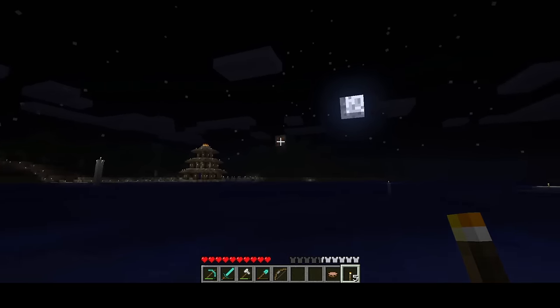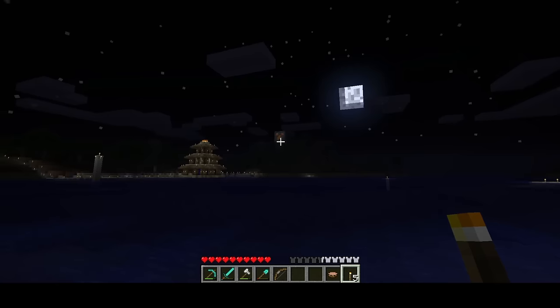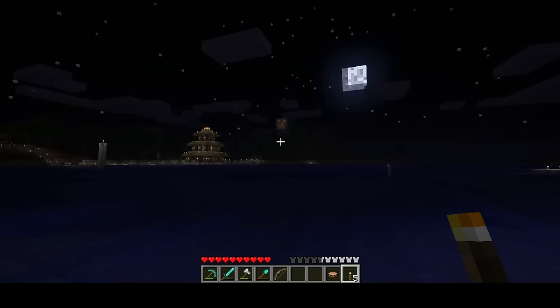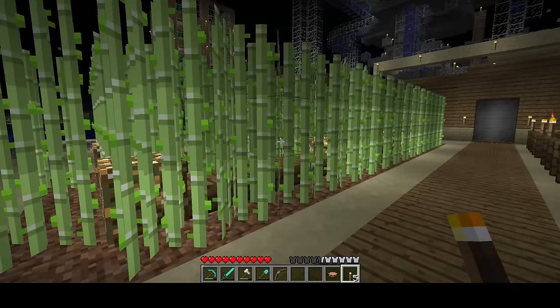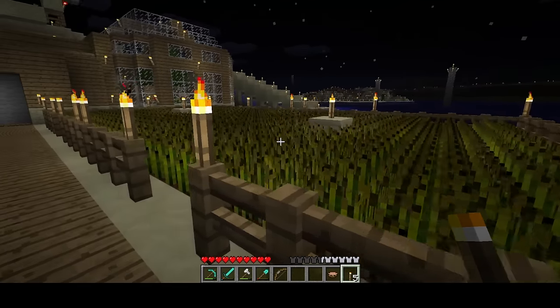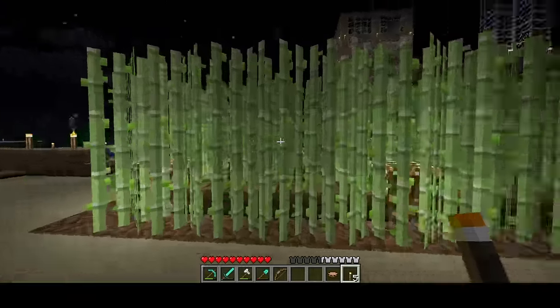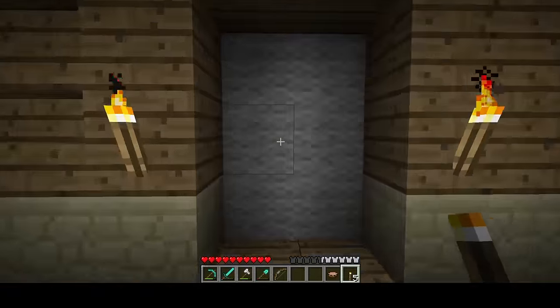That creeper statue over there was actually quite a recent addition to my world. I decided to just have something decorative over there, and I had lots of mossy cobblestone, so I thought why not put it to use. These are simple farms — this is just a simple wheat farm with fences underneath so I can't trample the cropland. And there's some sugar cane. Nothing incredibly fancy, just simple farms.